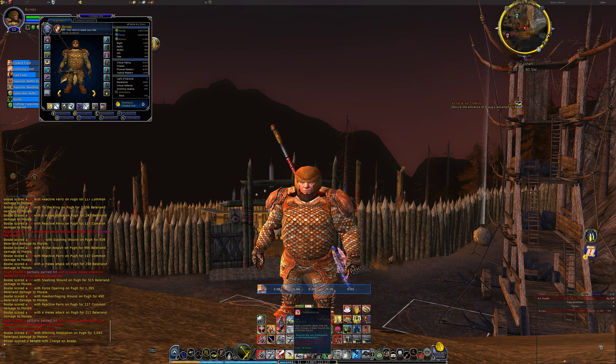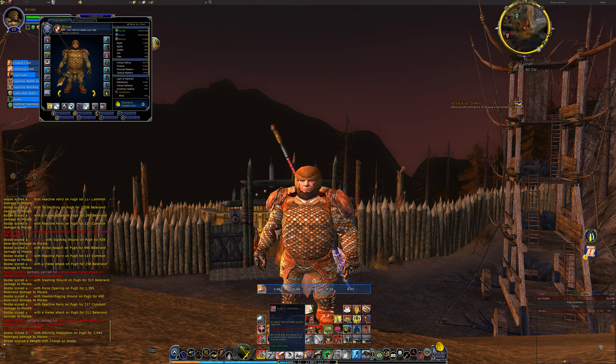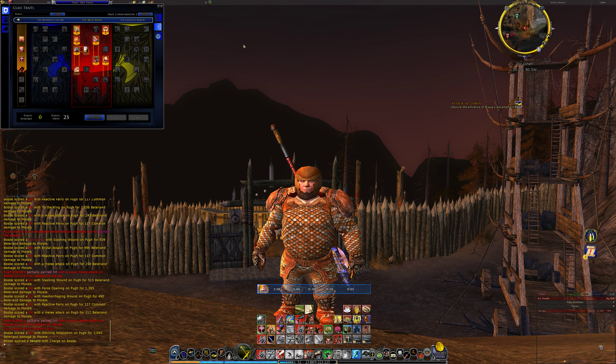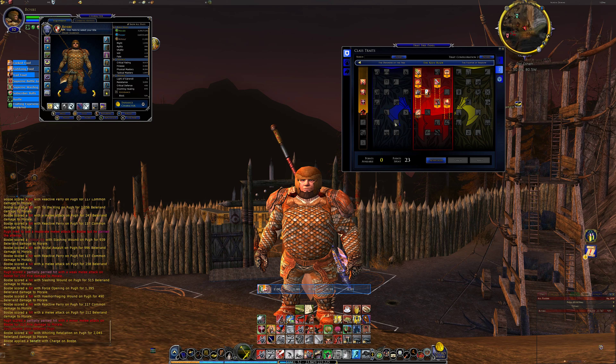Whirling Retaliation uses the parry response, and Sweeping Cut also uses it. Overwhelm requires it as well. I've also got Whirling Retaliation damage and Sweeping Cut damage traceries. So: start the parry response, use Whirling Retaliation, use Sweeping Cut — you can see Sweeping Cut does damage over time. That's because I'm running a red line Guardian using a two-handed axe, which removes the ability to use block, but from Broad Strokes I get a 100% chance to cause bleeding.